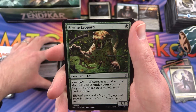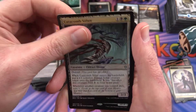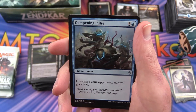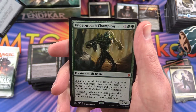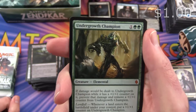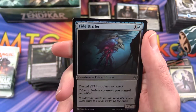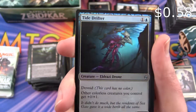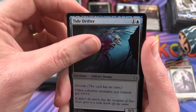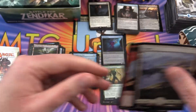Uncommon is a Scythe Leopard, Catacomb Sifter, Dampening Pulse, and an Undergrowth Champion mythic — elemental, alright. And a Tide Drifter foil — gotta have some more foils. And a Plains and an Elemental Token.